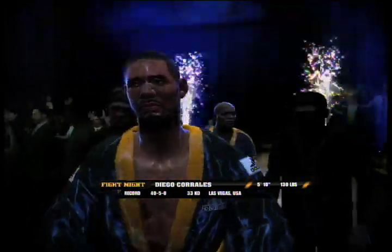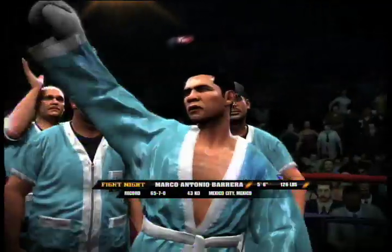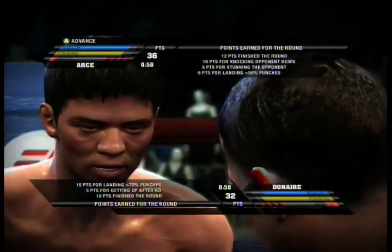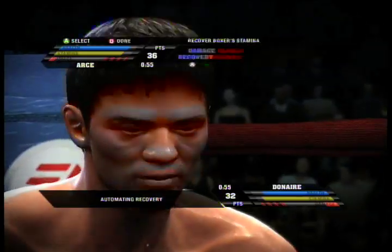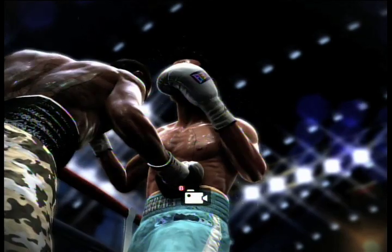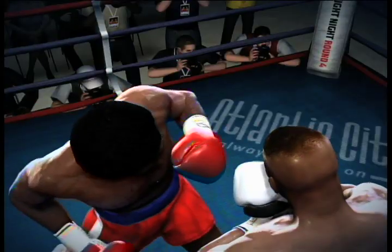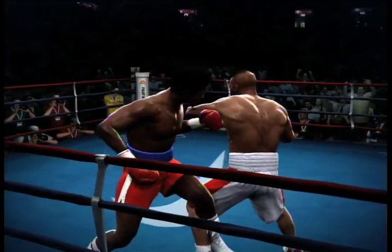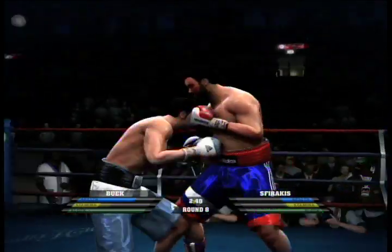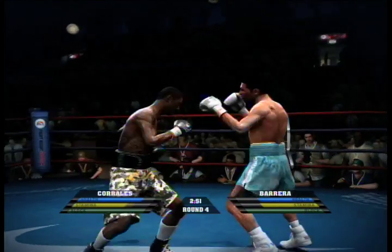Just like Round 3 was, Fight Night Round 4 is a visual powerhouse that features some of the best character models in the business. Every boxer in the game is an almost photorealistic rendering of their real-life counterpart, and looks stunningly life-like in motion, complete with facial damage, rolling sweat, and muscles that contract and expand just the way they should. This is aided by a physics system that knows when punches should glance off, when they should get tied up with the opponent's gloves, and when they should connect. Realistic punch physics make the in-ring action extremely fluid and believable, and there are times when the action is nearly indistinguishable from actual boxing.